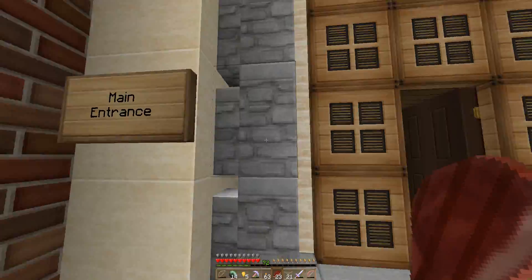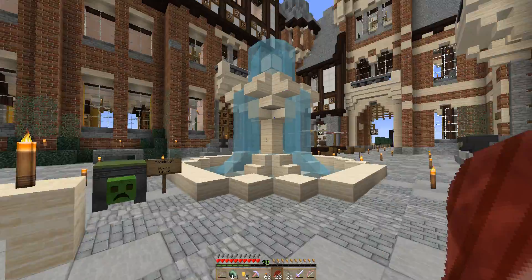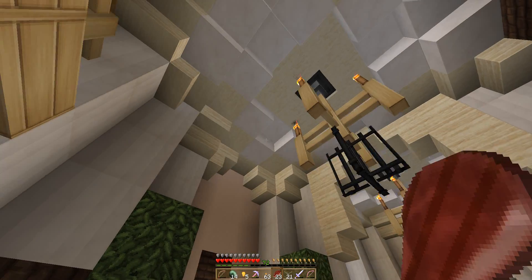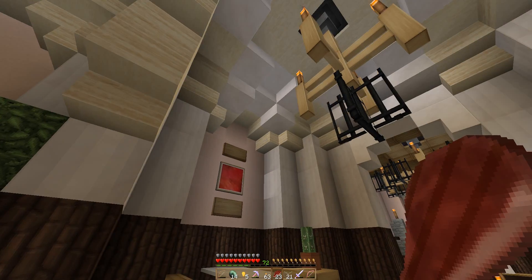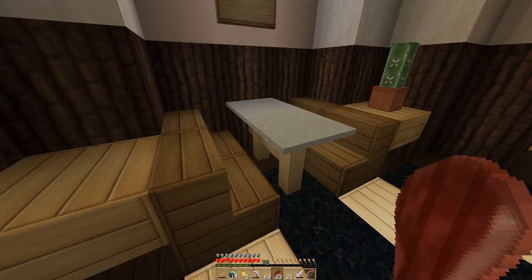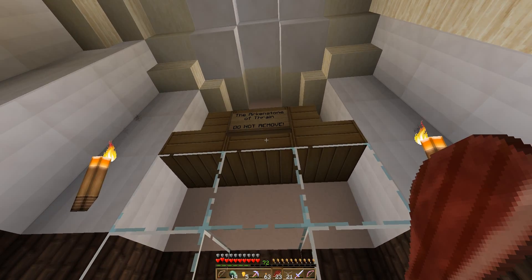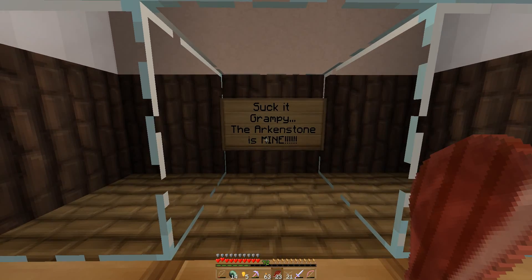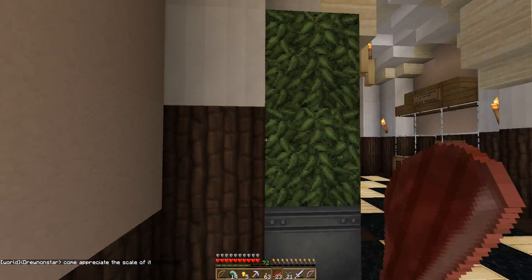I'm going to do this main entrance and then we'll stop, and in the third video I'll do the two side wings. Here's the main entrance — you come in and you can see there's a lot of detail in here. The ceilings are all fairly ornate and detailed. There's a little booth area and a display case that used to contain the Arkenstone of Thrain with strict instructions not to remove it — but somebody pilfered it anyway.